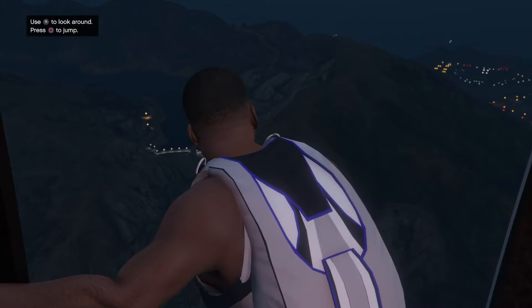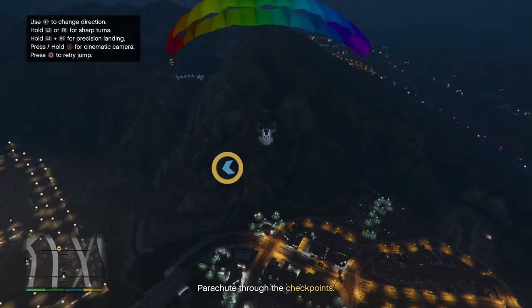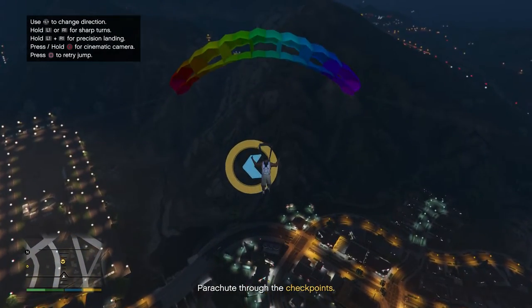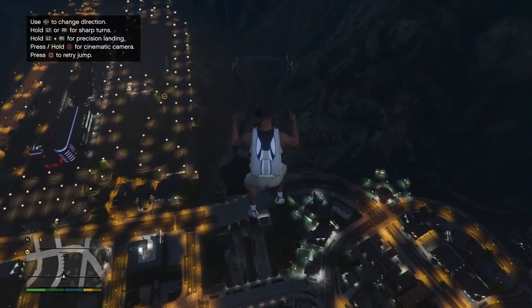So this parachute jump is basically a shorter version of the dam one we did in the last video. Pull your chute almost immediately, and there are going to be checkpoints to go through. There are fewer checkpoints but they're harder to hit.